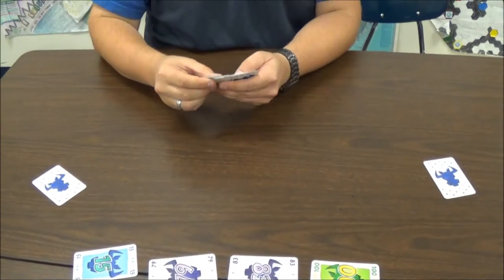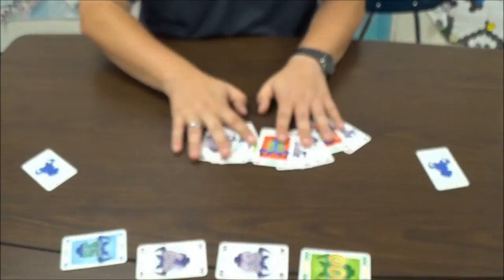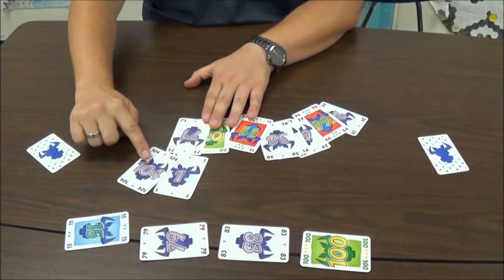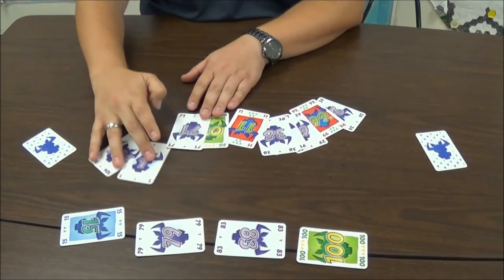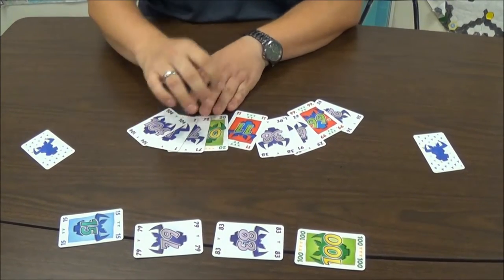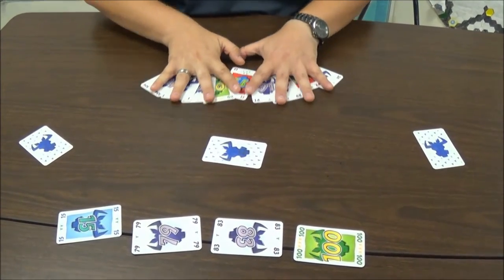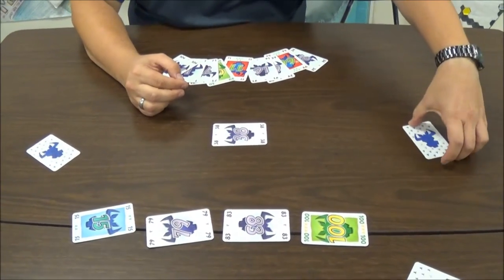Should I take the rules this time? Sure, go for it. So at the beginning of the game everybody gets 10 cards in hand. These cards go from 1 to 104 in total. Each player chooses one card secretly and puts it face down in front of them. Then everybody reveals their cards at the same time.